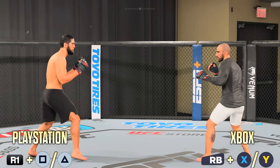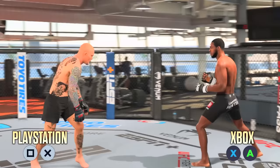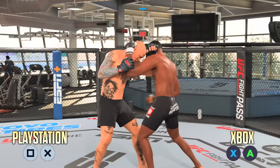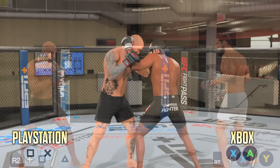Let's talk about the new clinch control on UFC 5. On PlayStation if you're in the orthodox stance you just want to do Square and X in order to go for a clinch attempt. If you're in southpaw you want to go for Triangle and Circle. On Xbox that would be X plus A for a clinch attempt in orthodox, or Y plus B if you're in a southpaw stance. Once you actually initiate the clinch, most of the controls are the same — hooks, uppercuts, knees — but getting into the clinch is different.